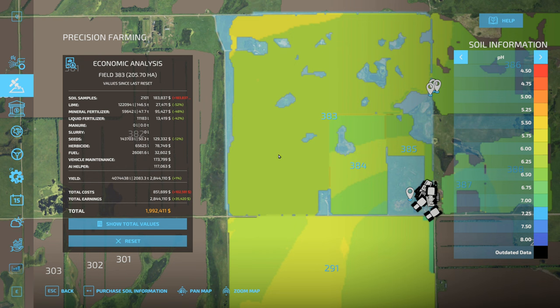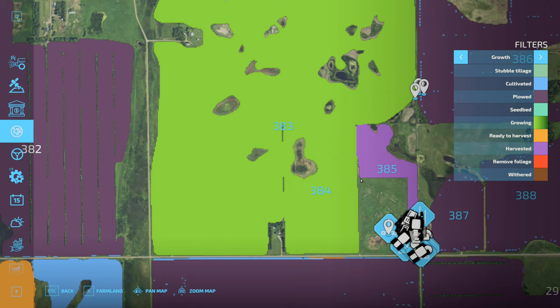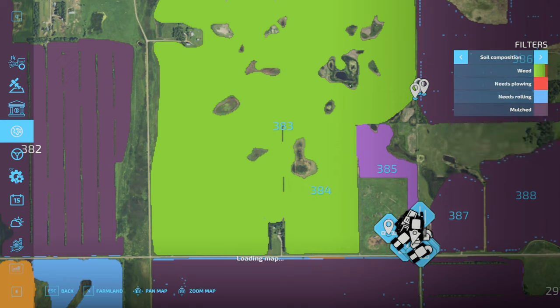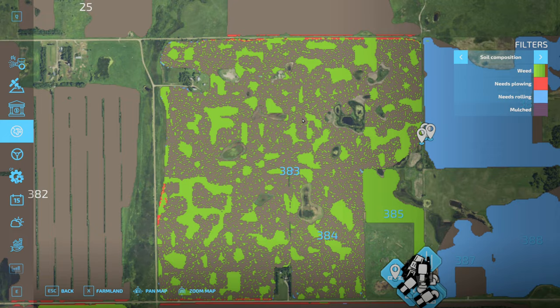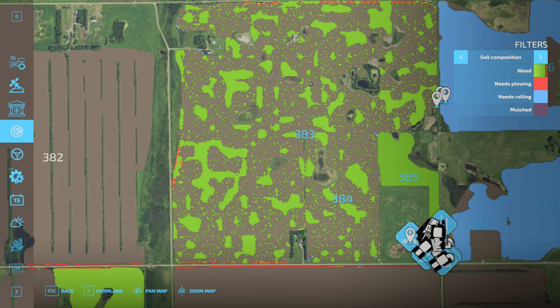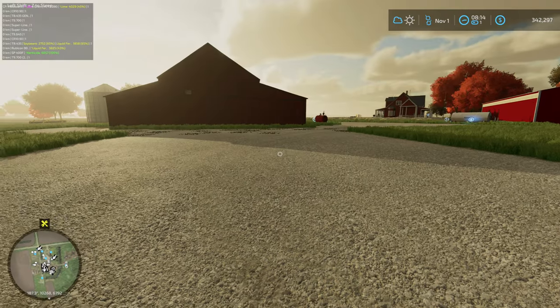We've got one other thing we need to work on here, and this is the reason why I didn't skip time a whole lot. Because fields 383 and 384 have weeds on them. Didn't plow these fields - at least I didn't plow 383 anyway. These fields both have weeds on them, so we need to do something about that. We're running Precision Farming, it has the weed map. We've got some scattered weeds - we don't have an entire field of weeds, Evan.